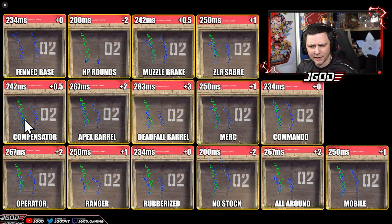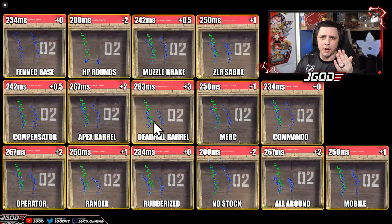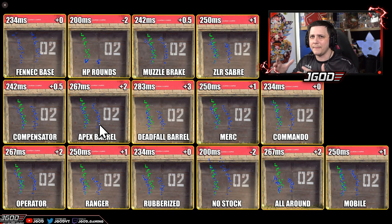The compensator looks like it's helping a little bit. The Apex barrel — there are actually two different barrels you can choose from. This is the base one without the integrated suppressor. You can see it's helping out a little bit. And then the Deadfall barrel is going to slow you down quite a bit, but this one does have the integrated suppressor, so it kind of combines the effects of having a monolithic suppressor or the ZLR Sabre with the Apex barrel. You get the integrated suppressor and save an attachment — this one reminds me a lot of the monolithic integral suppressor, even though this weapon is just a tad slower than the MP5.